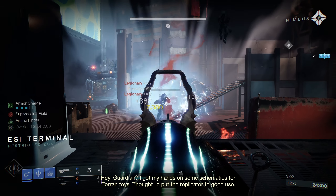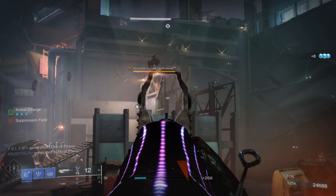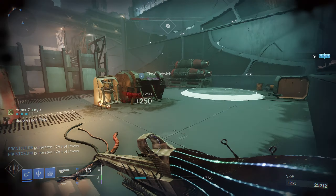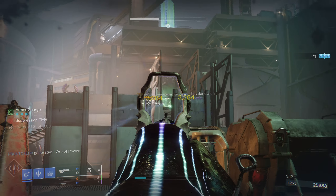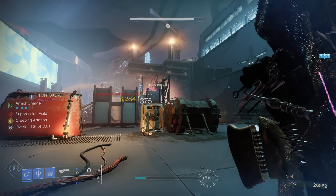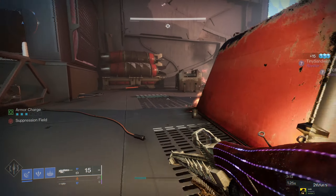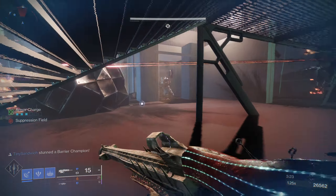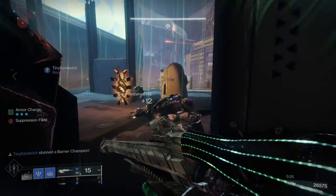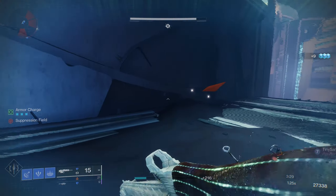Beyond that, the gun feels really good. It has a 15-round magazine that can be refilled via Tithing Harvest and boasts a 94 recoil direction, so it doesn't bounce around that much. It handles fairly well, so Bungie nailed the stats. The appearance is definitely something — the front looks like a spiky fleshy appendage, and the back reminds me of a bioluminescent jellyfish like the one shown on screen. I like how Bungie tied the theme of the season to the look of the gun, but I feel that the ornament does not do it justice at all.